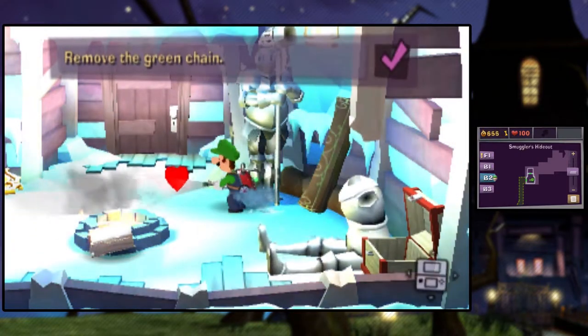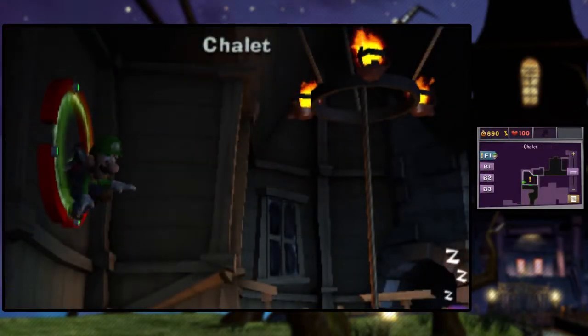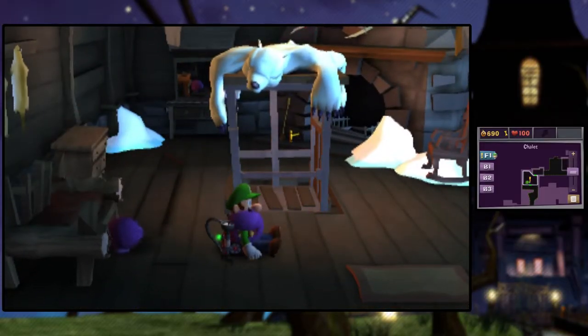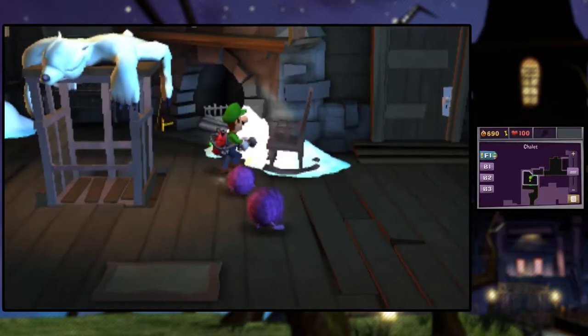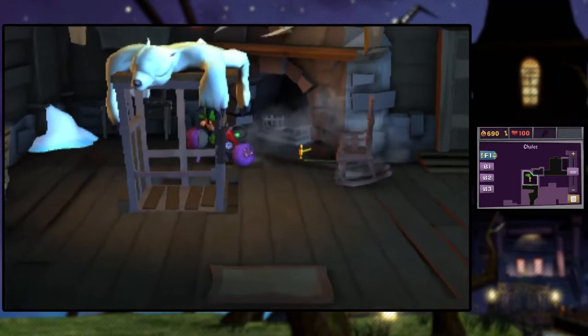So now I'm going to go ahead and meet you guys back on floor one. It's actually in the chalet. You're going to get in my way, aren't you? Please don't get in my way. Are you gonna be upstairs, Mr. Ghosty-Poo? Obviously it's the slammer that we're looking for. Let's go ahead and clear out all the snow.